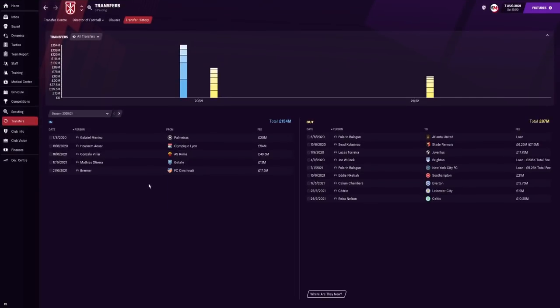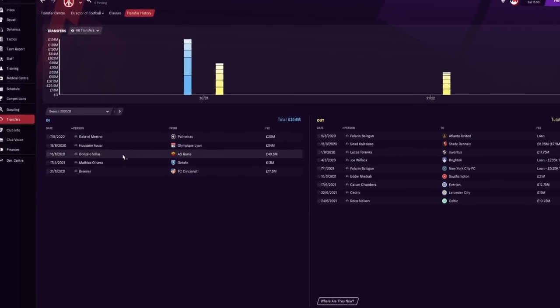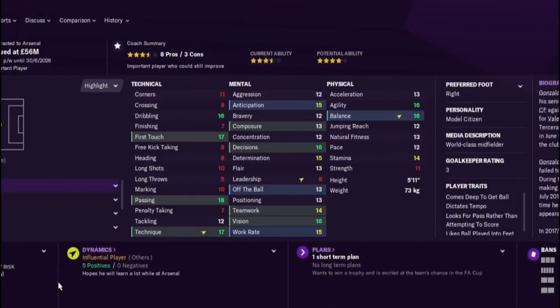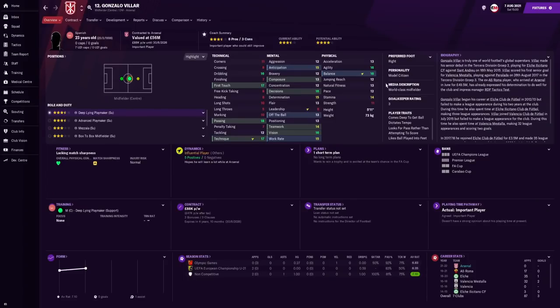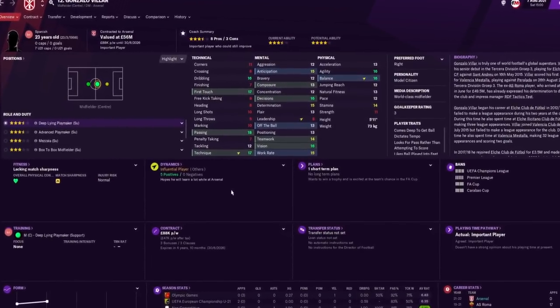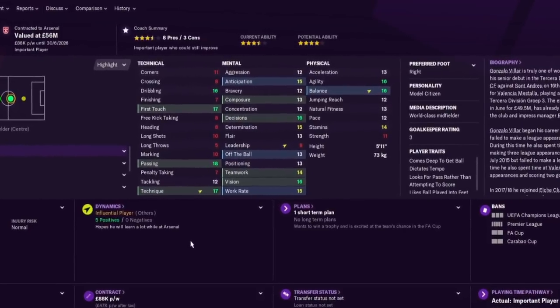Here are the second season signings. Number one: Gonzalo Villa, a new central midfielder and deep-lying playmaker. He looks a fantastic talent and a model citizen. The media describes him as a world-class midfielder — exactly what Arsenal need for the Champions League. He cost 49.5 million pounds, which is fairly pricey.